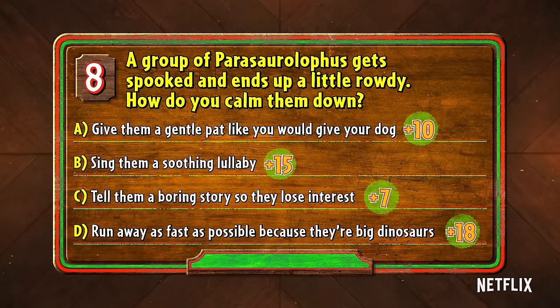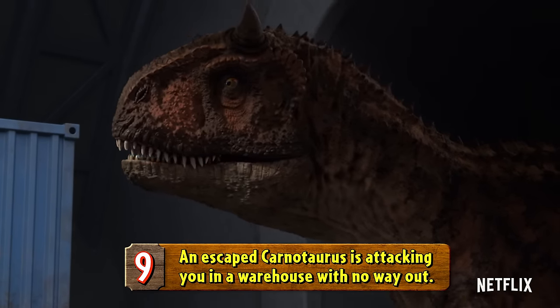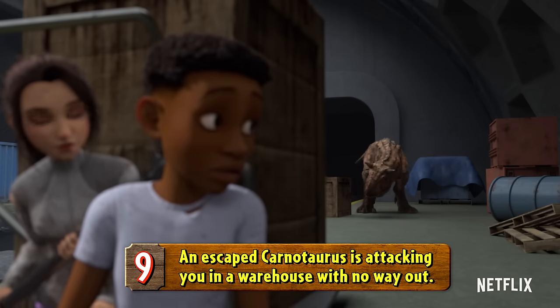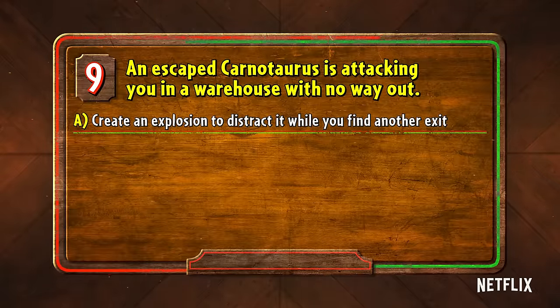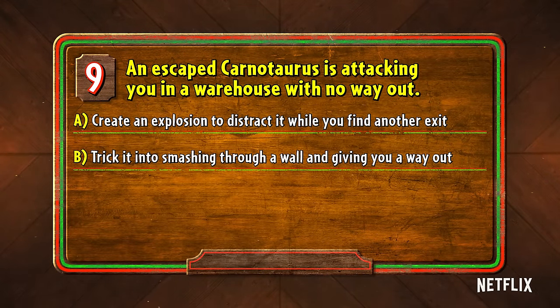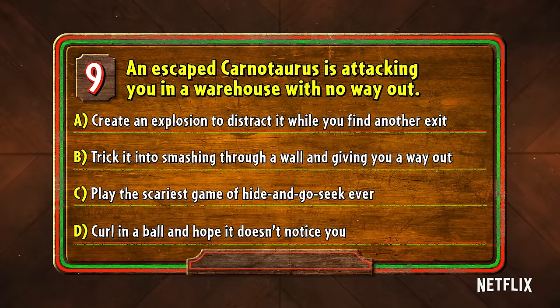If you chose B, hopefully your vocal cords aren't already strained from all that screaming. Number nine: an escaped Carnotaurus is attacking you in a warehouse with no way out. Do you A, create an explosion to distract it while you find another exit; B, trick it into smashing through a wall and giving you a way out; C, play the scariest game of hide and go seek ever; or D, curl in a ball and hope it doesn't notice you.